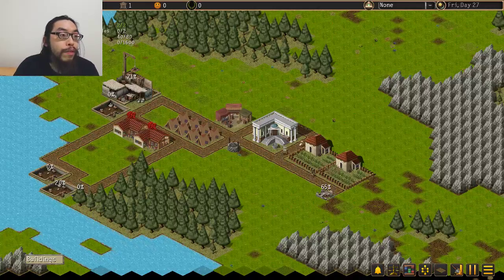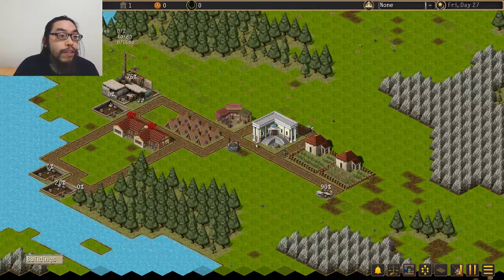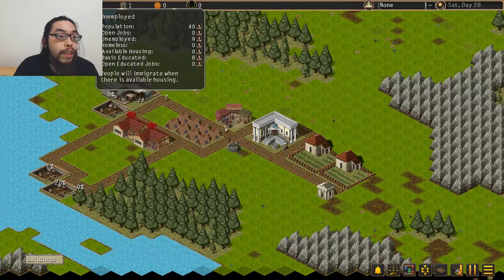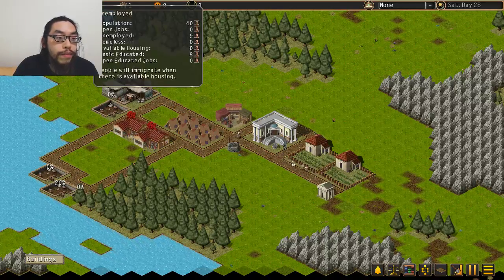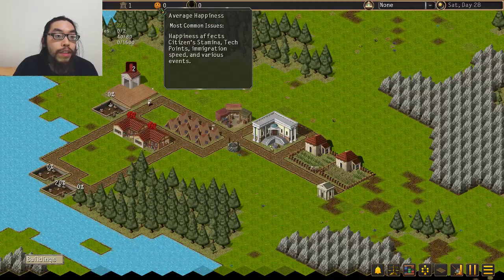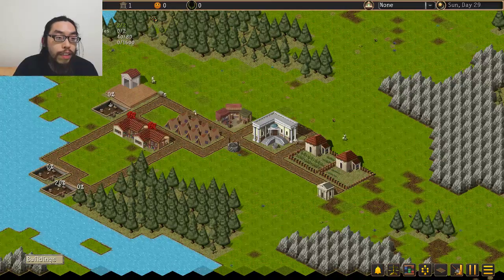Hopefully I have enough people to work. Oh, it says right here how many unemployed. Unemployed: nine. It's going to go down real soon. Zero happiness.